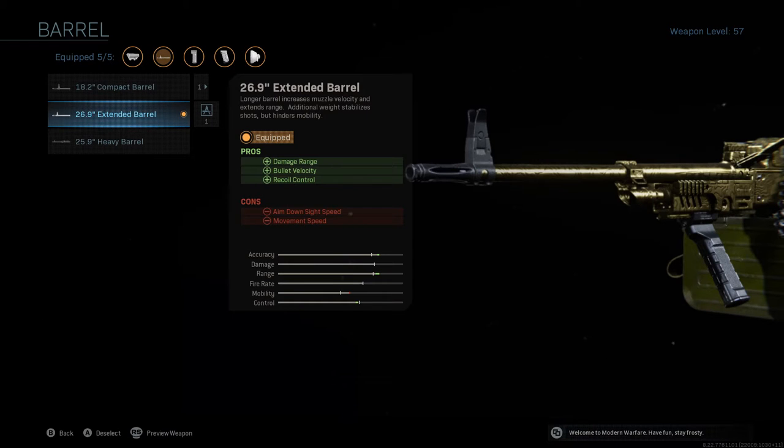The setup I came up with goes as follows. For the barrel, we have the 26.9 extended barrel, which is a longer barrel that increases muzzle velocity and extends range. Additional weight stabilizes shots but hinders mobility — but we're not really concerned about mobility because we'll be able to fix that with another attachment.